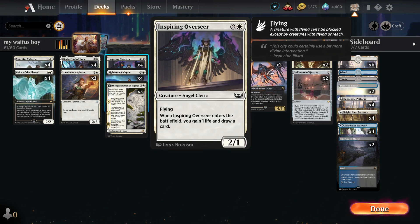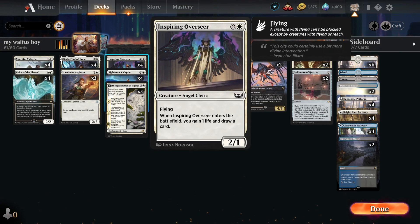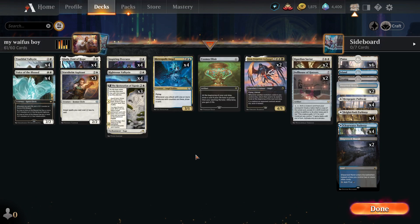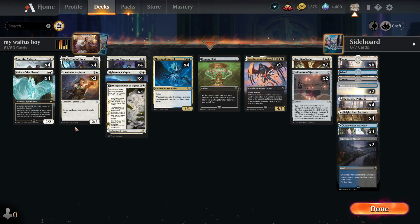Now, all in all, with just Fountain of Hope you probably think the deck is bad — because honestly it kind of is. But then they also added Metropolitan Angel, and I'd like you to notice the mana cost: two to any mana, one white, one blue, to any mana, one white. Everything they added works perfectly in tandem with the Starnheim Aspirant.